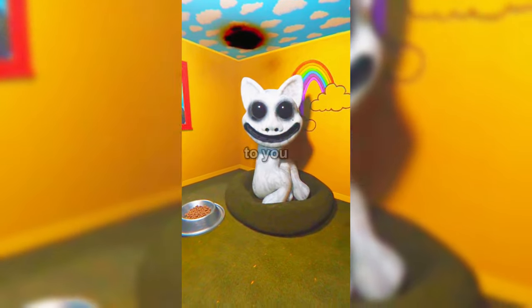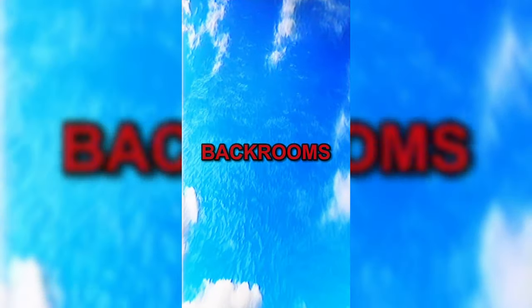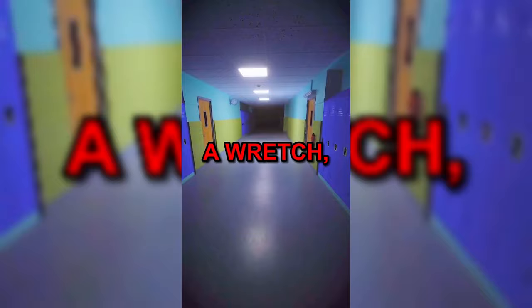The worst thing that can ever happen to you in the back rooms is turning into a wretch. Wretches are wanderers who have been deformed by the toll that the back rooms has taken on them. These creatures can be spotted in many levels and are almost always hostile. If you experience symptoms like hallucinations and delusions, immediately drink almond water, as this is your last chance to treat the transformation. If you don't treat it, the symptoms will get worse and worse. Once you reach stage 3 of the transformation, it is impossible to save you, and you will be damned to wander the back rooms forever.